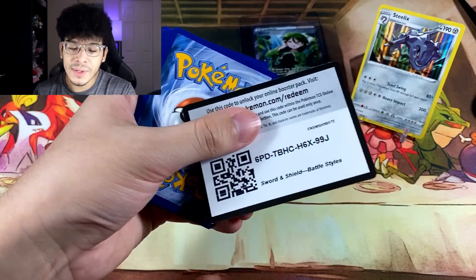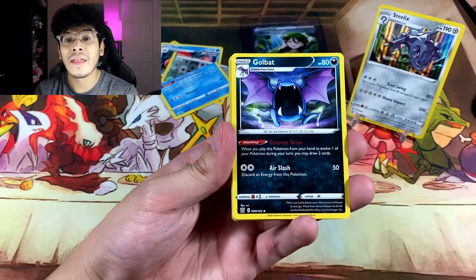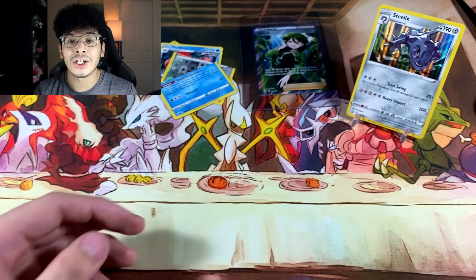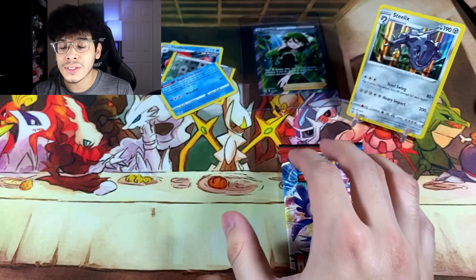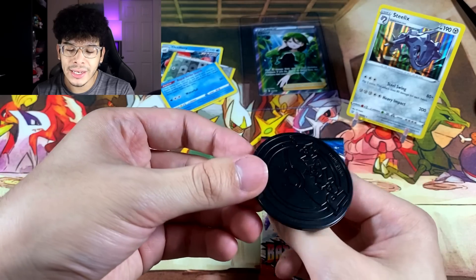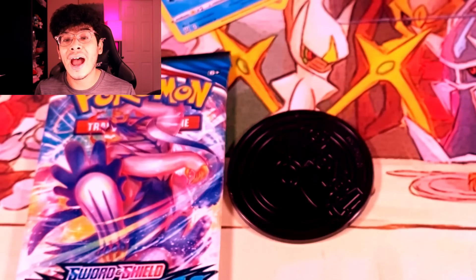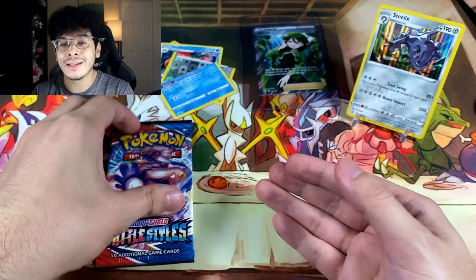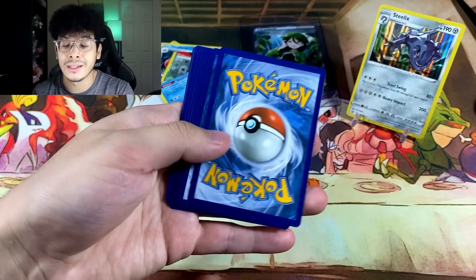For this Empoleon pack, it's nothing but good vibes because we are opening it normally. We got a Fire Energy — which means there might be some heat in this pack. We got Rolycoly, Frillish, Luxio, and an Aegislash Regular Rare. I'm not happy right now. We got six packs left. So after this next coin flip pack, I will be announcing the rules to win that Full Art Cheryl. We flip the coin and — it seems like prayers to Lord Helix just aren't working. I might have to find a new god.